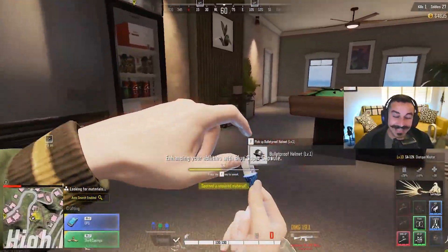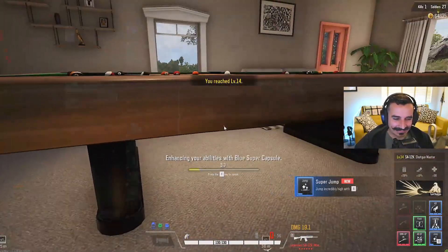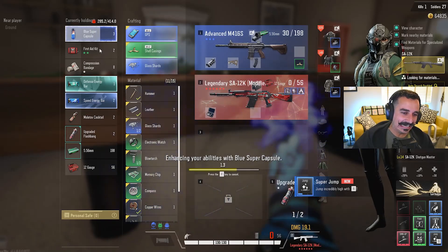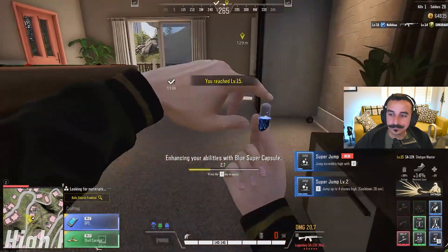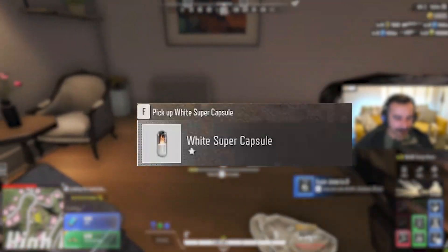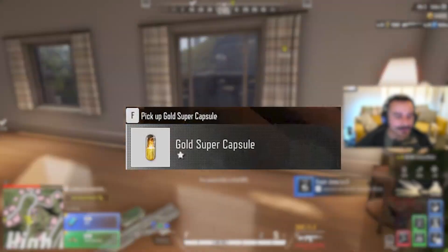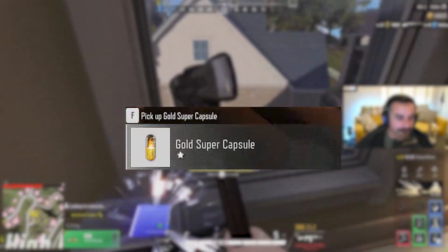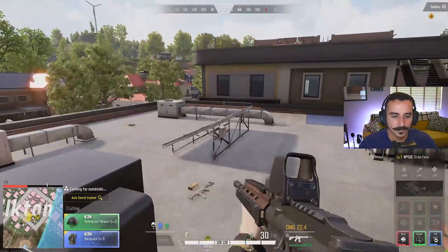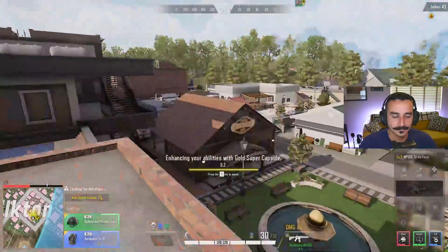Next are the super capsules — these are super important and very good. They not only level you up but also unlock a skill from your skill tree. There are five different color capsules found throughout the map. The blue capsule unlocks a skill on the blue tree, the red capsule on the red tree, and green for the green tree. The white capsule unlocks a skill randomly from any of the three color trees, and lastly the gold capsule — the rarest — unlocks a random ability to its max. Pop these as quickly as you can; they won't do you any good sitting in your inventory, so eat them when it's safe to level up quickly.